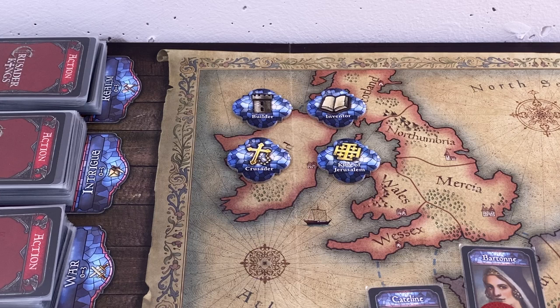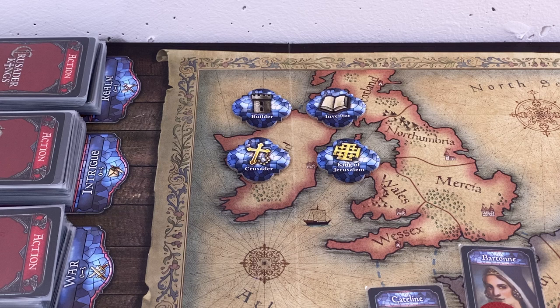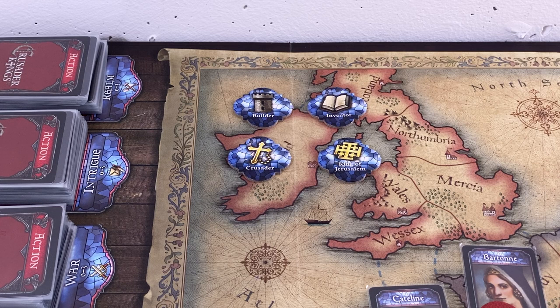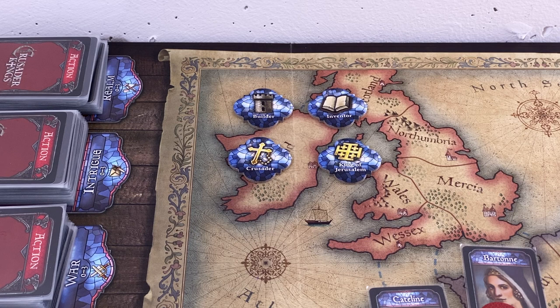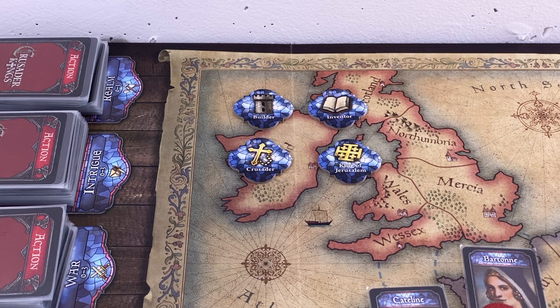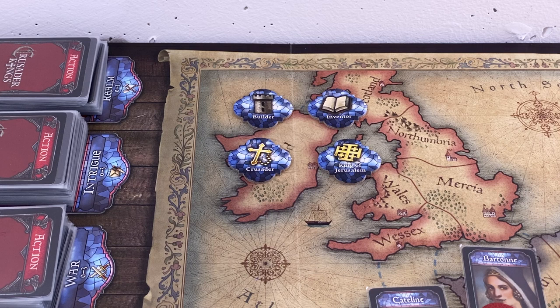On top of that, you can score one point for each achievement. The Builder requires three castles in territories under your control. The Inventor is when you have four development cards on your display - either inventions or counselors. The Crusader is given to the first player to have two dynasty shields on the crusade track. And the King of Jerusalem is given to the player who reaches the 10th and final position on the crusade track, which immediately ends the game. You can also take these achievements away from other players.